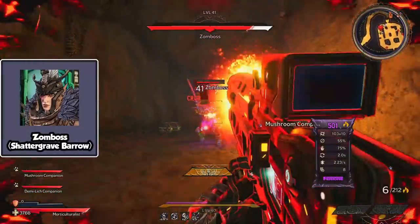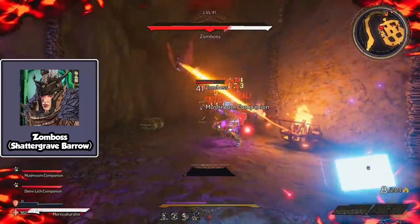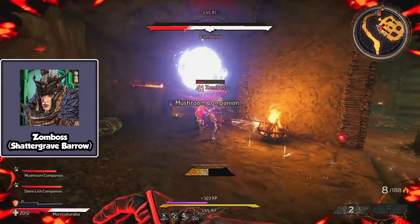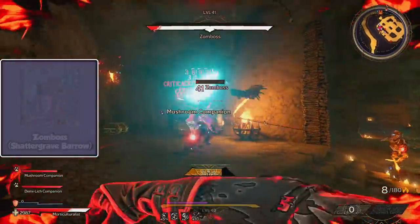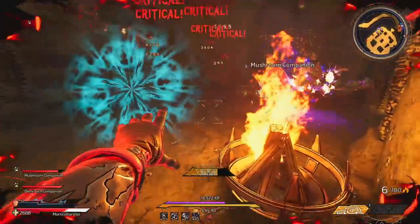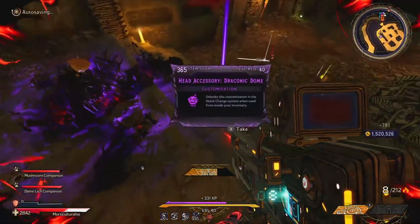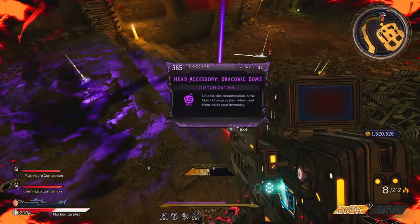Number 9 is the Draconic Dome, and you can obtain this hat from Zomboss in the Shattered Grave Barrow. Farming Zomboss is a bit of a nuisance since there are no fast travel points anywhere close to the boss room. You will have to spawn at the Grave Knave and then make your way to the boss fight. Once you are there, you will need poison and fire damage to take her down, and I got the hat on the 2nd try.